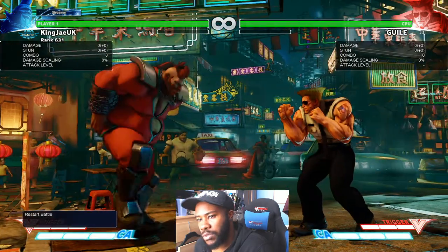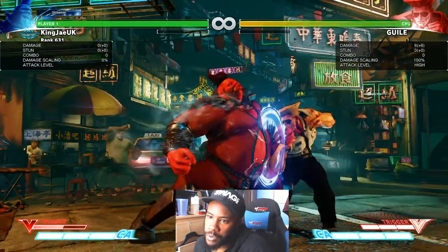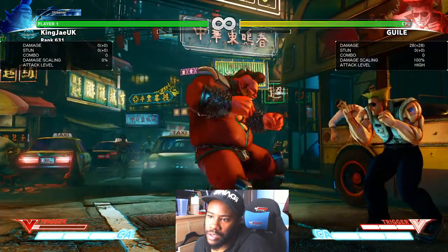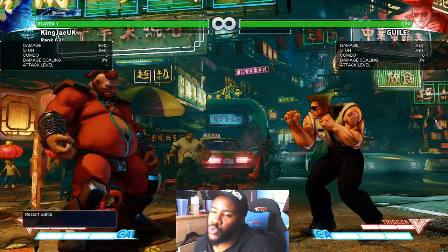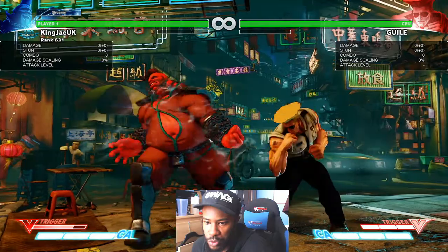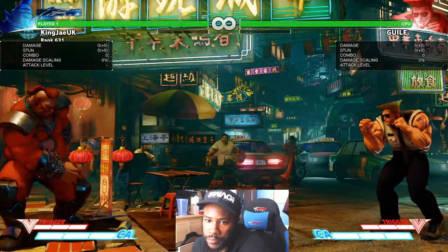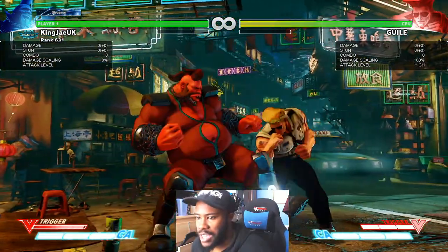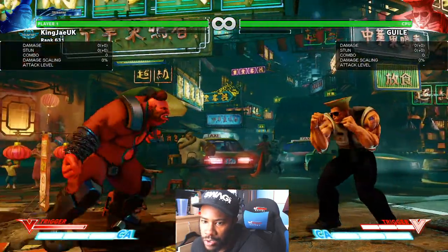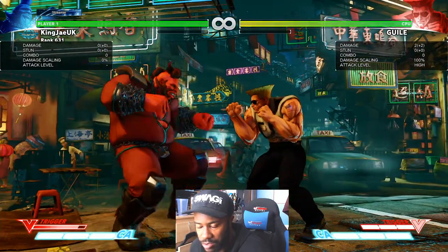Bull heads have incredibly good pushback but most characters can do a DP or something similar. Watch — that doesn't stop Cammy from doing somersault. It's just got crazy pushback and people always get scared, but all of them can be punished. Just proceed with caution — or you could just throw. Remember the can is your movement tool.